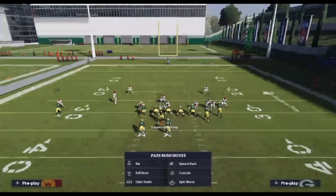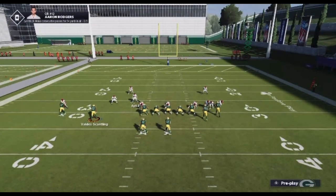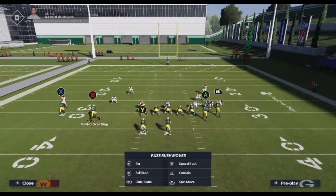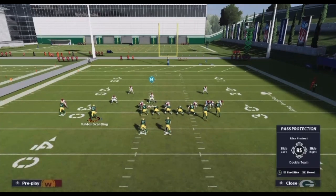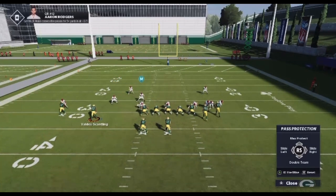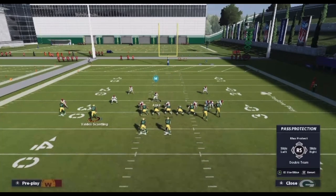How to do it: you're going to want to sprint first, blitz user, run, just user one route. Then if you want to cut back to something else, release the right trigger, press on the left trigger just the tiniest bit for like a quarter of a second, then let go and go back to sprinting. You're going to need to practice it — it's pretty hard. So you're sprinting, cutting back to something, releasing right trigger, left trigger for the tiniest amount of time, then back to right trigger.